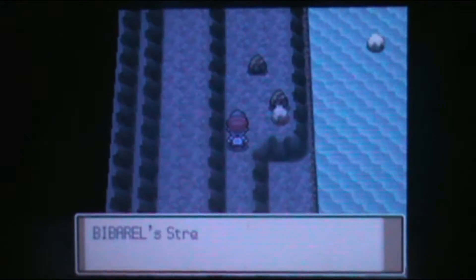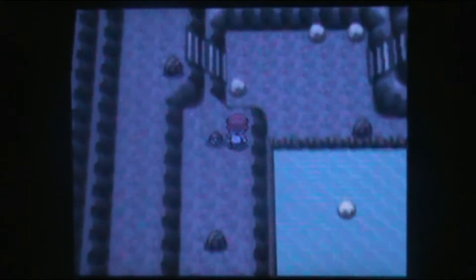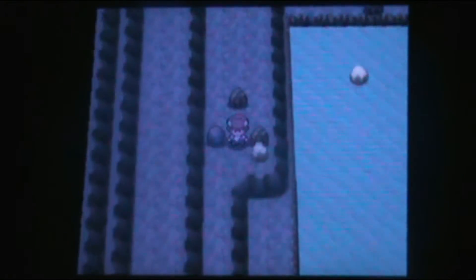Now we're just going to be exploring this little area of water and stuff. There are some important items to find in here. Well, not massively important, but — Soft Sand. That's pretty good for you if you have a Ground type.